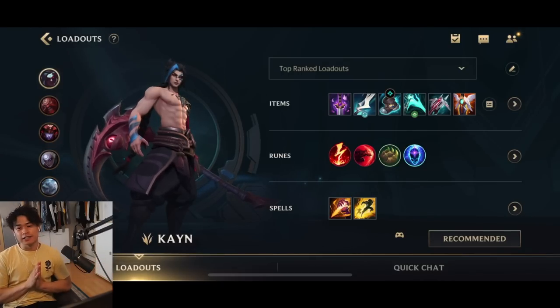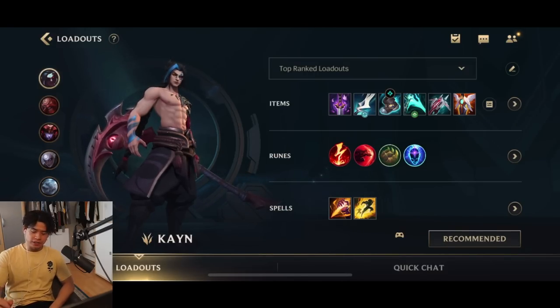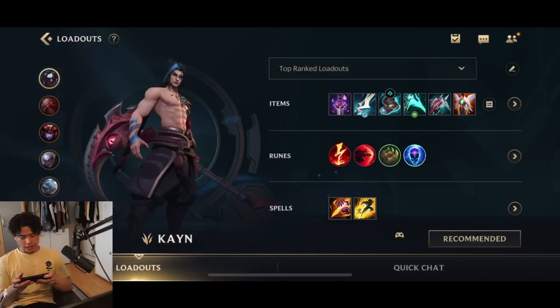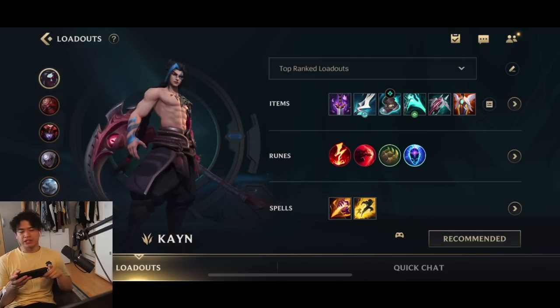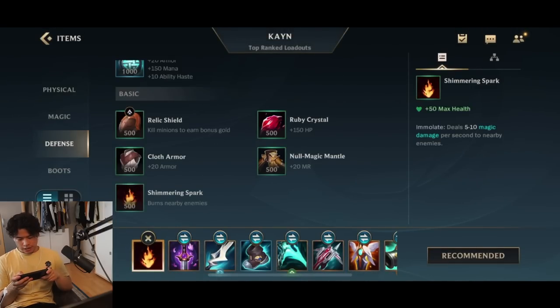Hey, what's up guys, Darkwicker here. In today's video I will show you how to play one of the most broken junglers right now in the game — it's gonna be Blue Kayn. Blue Kayn into the right team comp is an absolute devastating pick, and if you're facing melee champions you can also opt for the Red Kayn pick.